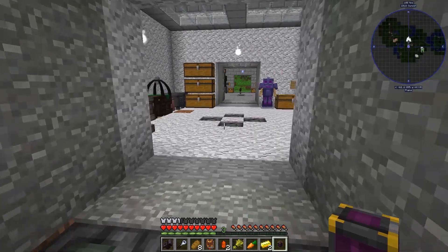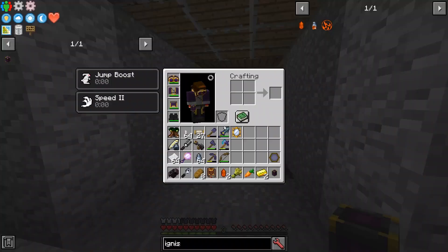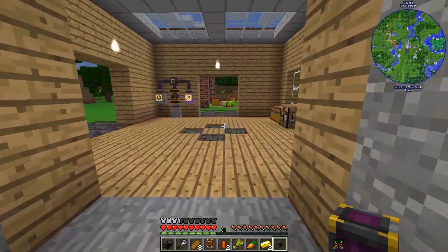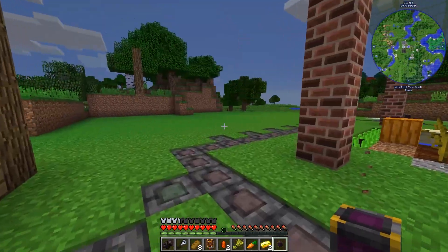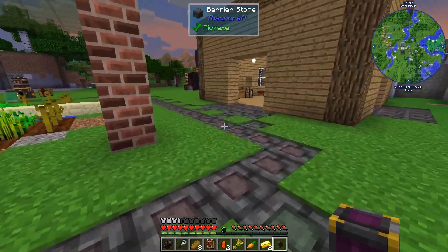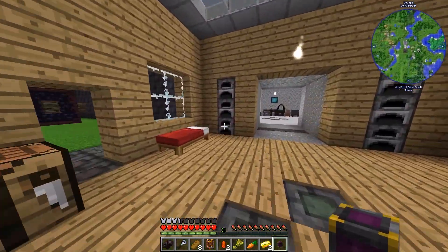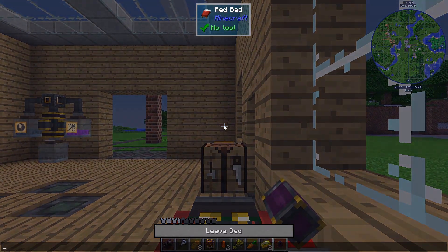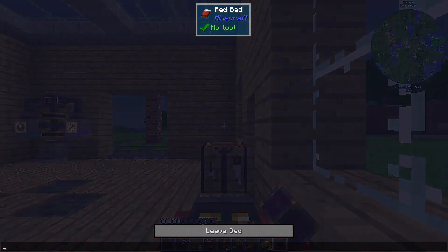I'll have to go make a ranch real quick because I'm realizing I don't have one. Let me go set up a ranch over here and get some animals, and maybe go to sleep to get rid of the zombies. Then I will come back and show you how the Lamp works.